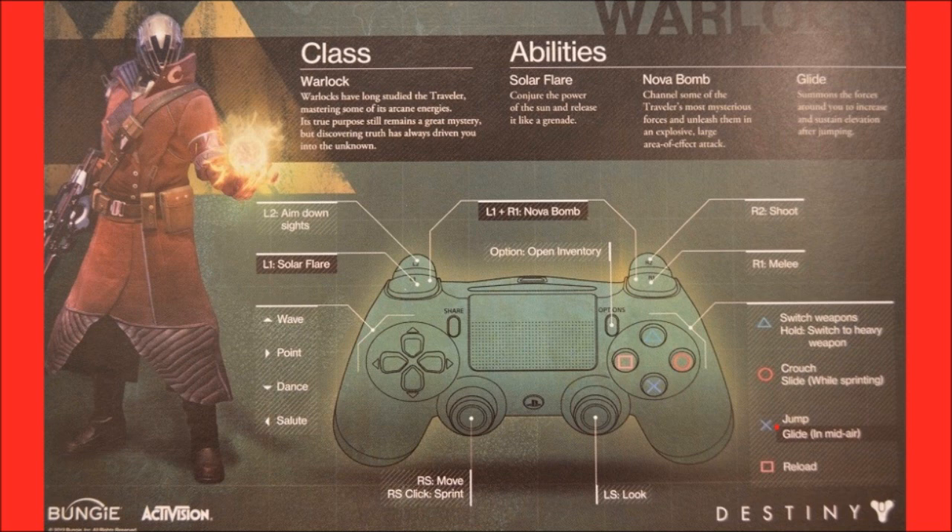So it appears that each Guardian will have three unique abilities. Now let's move on to the button configuration. L1 unleashes the Solar Flare, L2 is to aim down sights, R1 is to melee, R2 is to shoot, and press L1 and R1 together for a Nova Bomb.